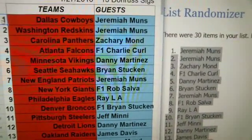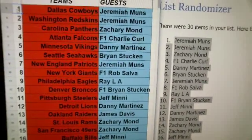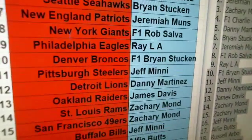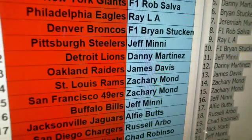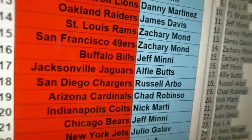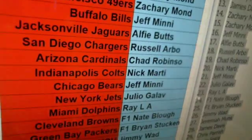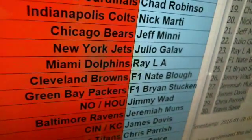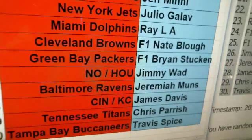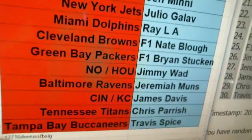Here's the team and name assignments: Cowboys — Jeremiah. Skins — Jeremiah. Panthers — Zach M. Charlie C. with the Falcons. Danny with the Vikings. Brian with the Seahawks. Patriots — Jeremiah. Rob with the Giants. Ray L.A. with the Eagles. Broncos — Brian S. Jeff with the Steelers. Danny with the Lions. Raiders — James D. Rams, Niners — Zach M. Jeff M. with the Bills. Jags — Alfie. Chargers — Russell. Arbo. Chad with the Cardinals. Nick M. with the Colts. Bears — Jeff M. Jets — Julio G. Dolphins — Ray L.A. Nate with the Browns. Brian S. with the Cardinals. New Orleans, Houston combo — Jimmy W. Jeremiah with the Ravens. James D. with the Cincinnati/KC combo. Titans — Parrish. And C Spice with the Bucks.